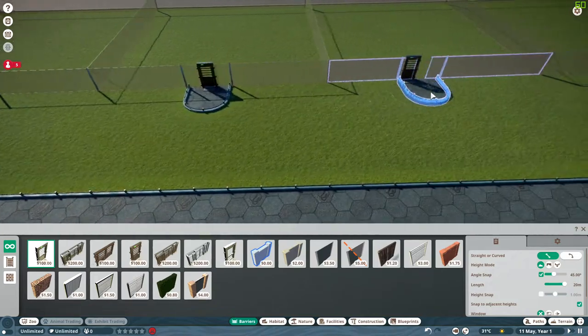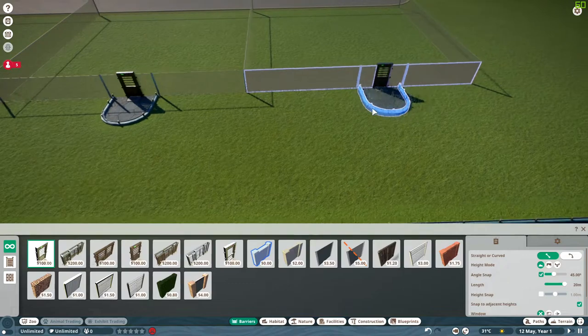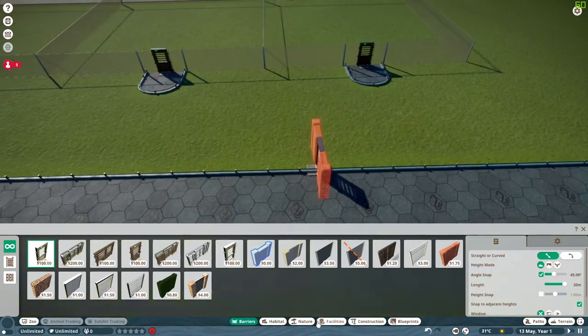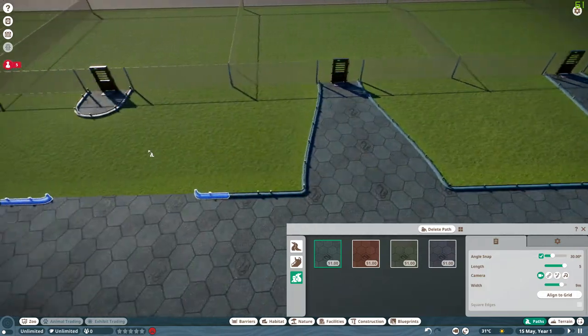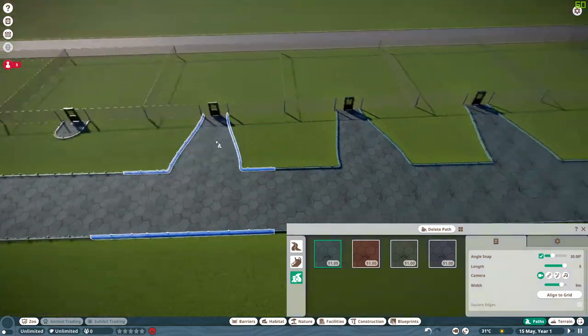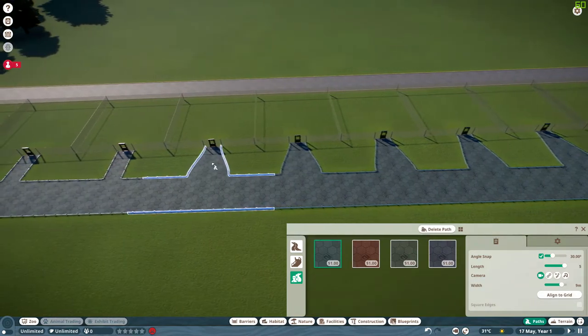Let's go ahead and put in a bunch of doors, and then that'll be pretty much it — whack these into every single habitat. I don't know how many pens we've actually got, but it's quite a lot. Now we just need a path to connect these up. Doesn't matter how ugly it looks, to be fair, so we'll just smack it all in and eventually we'll have them all connected and we can get ourselves loads of animals.